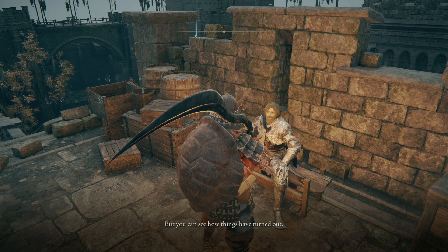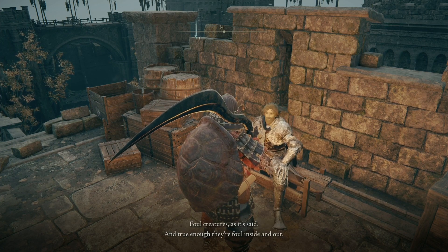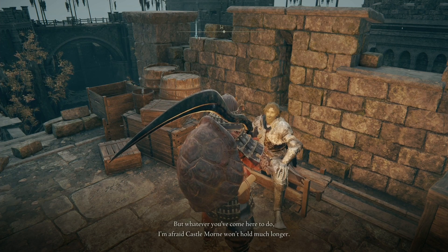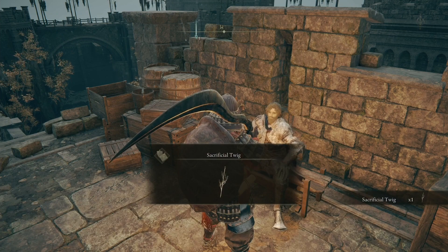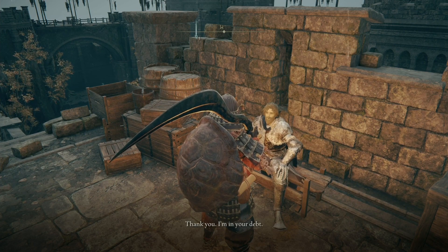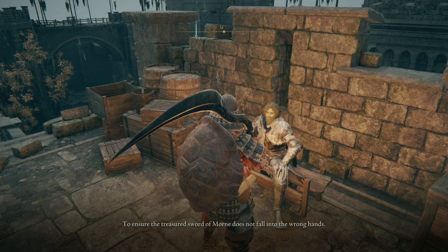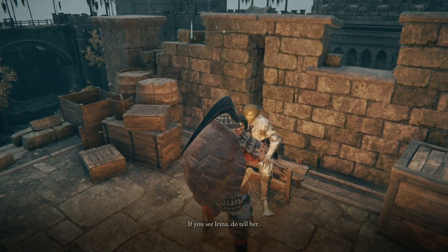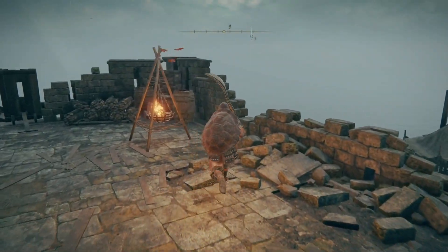Edgar says: 'I'm Edgar, Warden of this castle as ordained by Lord Godrick himself. But you can see how things have turned out — the menials have all rebelled. They gave me good service, or so I thought, but it was all an act. Foul creatures, foul inside and out. Whatever you've come here to do, I'm afraid Castle Morne won't hold much longer.' He gives us a Sacrificial Twig, and we can deliver the letter. He says he can't leave yet — as commander he must remain to ensure the Sword of Morne does not fall into the wrong hands. He asks us to tell Irina that her father will come for her once he's fulfilled his duty. We have triggered that quest line.